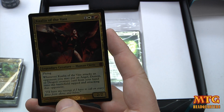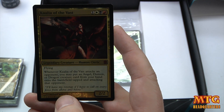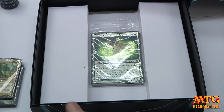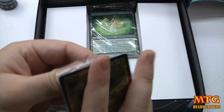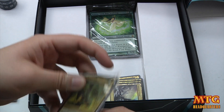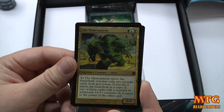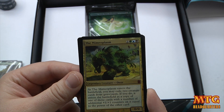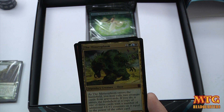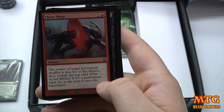This is a tri-color card — one colorless, then white, black, red — Kaalia of the Vast, a 2/2 with flying. Whenever Kaalia of the Vast attacks an opponent, you may put an angel, demon, or dragon creature card from your hand onto the battlefield tapped and attacking that opponent. That is sick — I can see how that would ruin somebody's day. The Mimeoplasm — tri-color green, blue, black. As the Mimeoplasm enters the battlefield you may exile two creature cards from graveyards; if you do, it enters as a copy of one of those cards with additional +1/+1 counters equal to the power of the other card. Wow, pretty sick too.